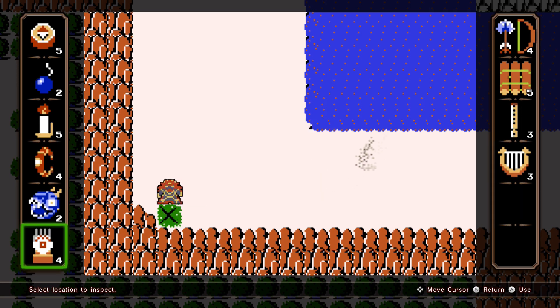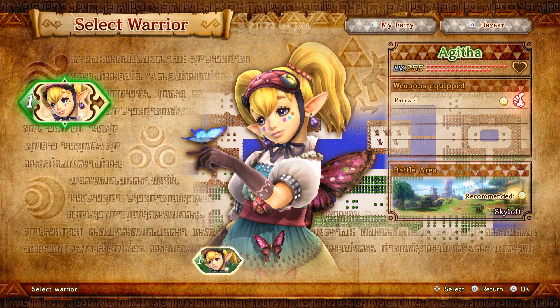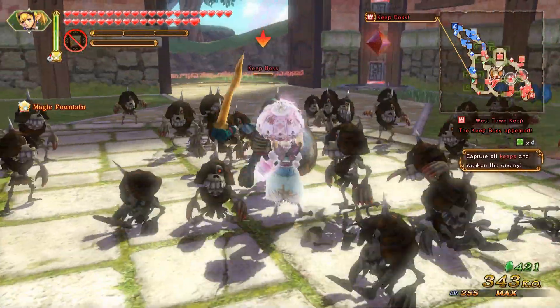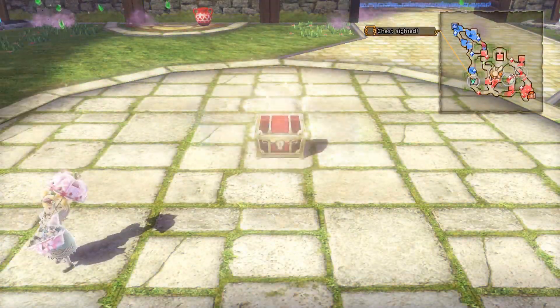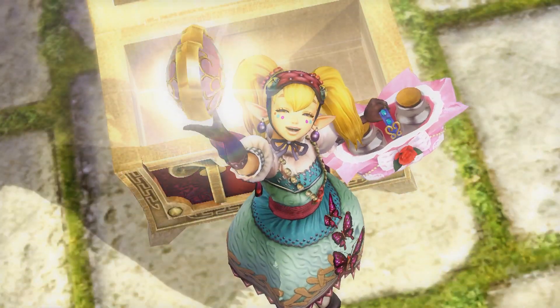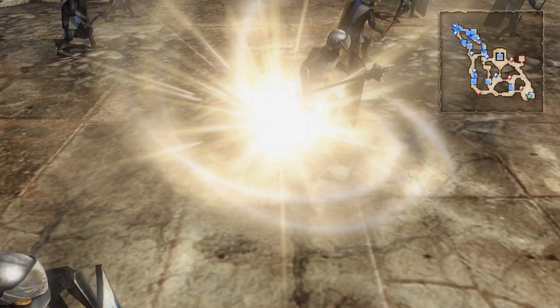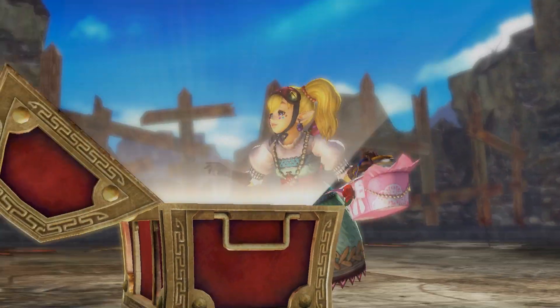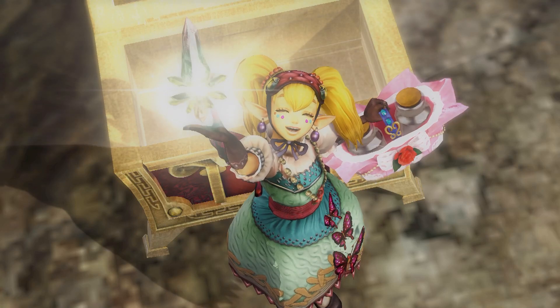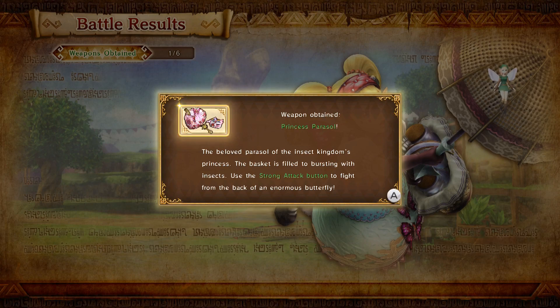Use the digger mitts here on this patch of grass to unlock the A rank item for this map. You can only play in this mission as Agatha. Clear out the west town keep of enemy forces to reveal treasure chests with a full heart container for Agatha. If you achieve A rank battle stats, a treasure chest will appear with a sealed weapon for Agatha. You got the Princess Parasol for Agatha.